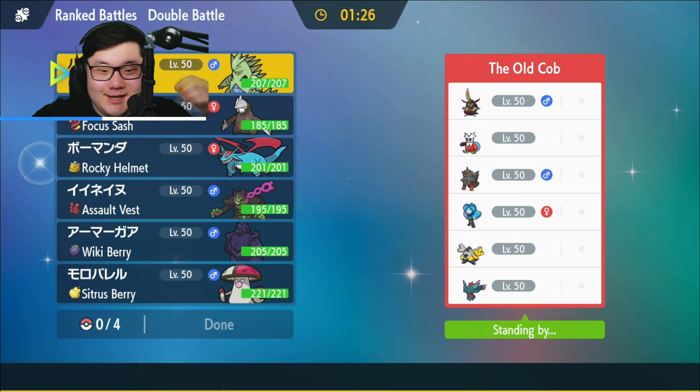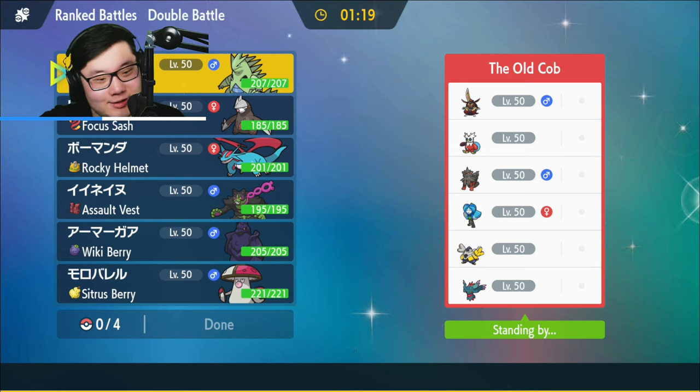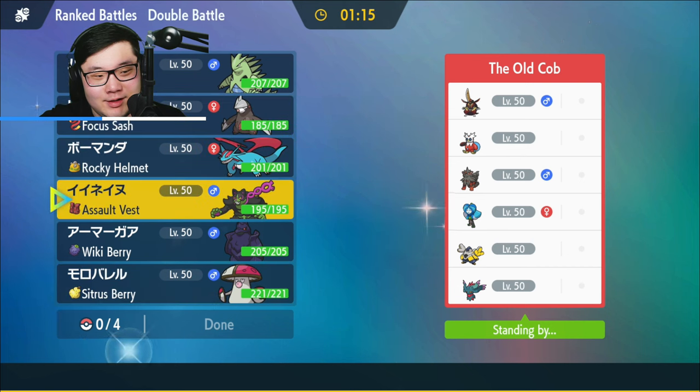Game 1: the opponent is running Ironhands, Fluttermane, Hisuian Arcanine, Iron Bundle, Wellspring Ogerpon, and Kingambit. That's a really unique team. Okidogi looks really good against it.